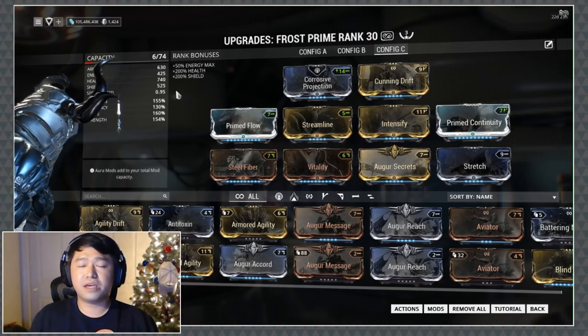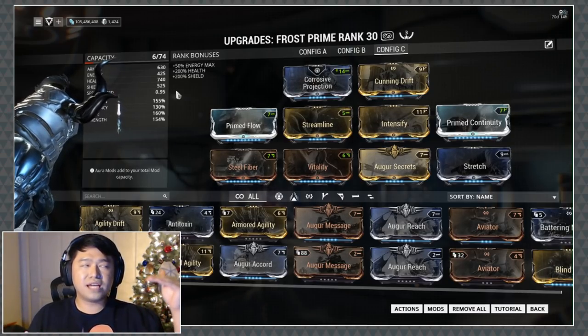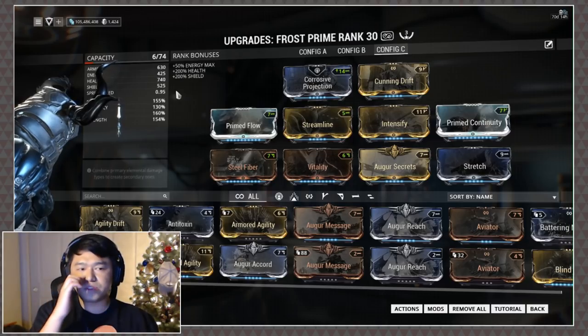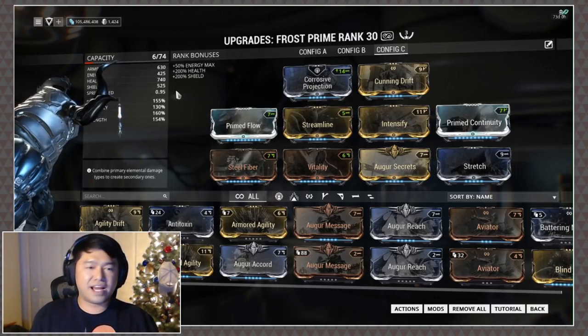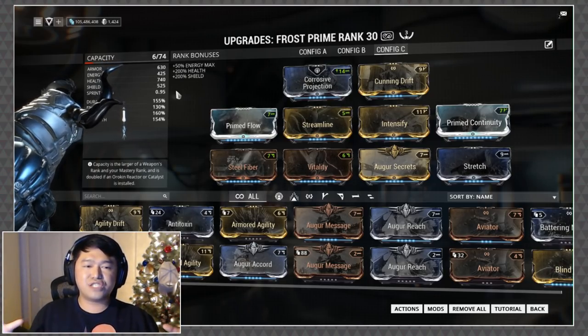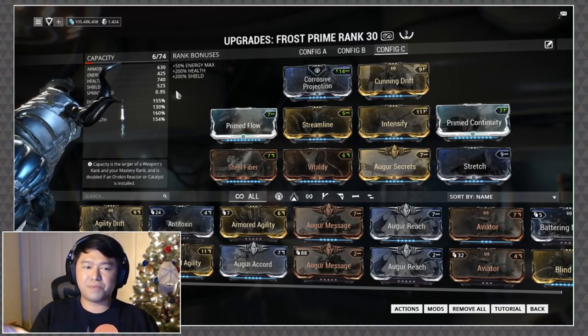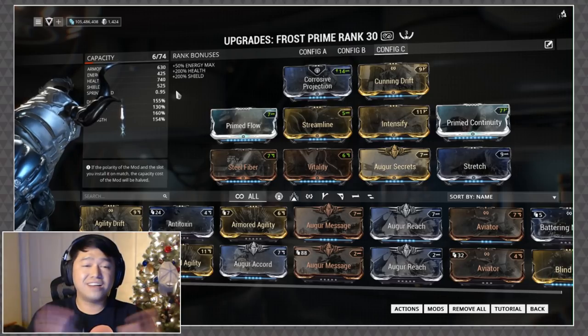To be 100% honest with you, once you get to some of the higher ranking waves — let's say around wave 20 — a lot of Frost's damage is actually going to be CCing the enemies and keeping them in place, and then you go in with your melee weapon and finish them off.